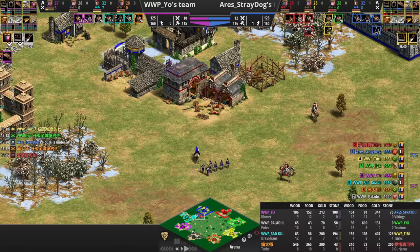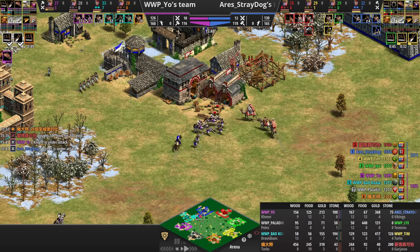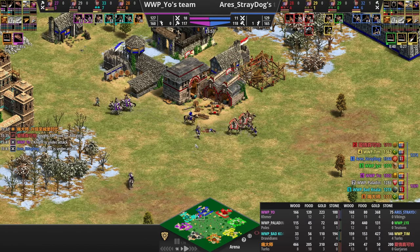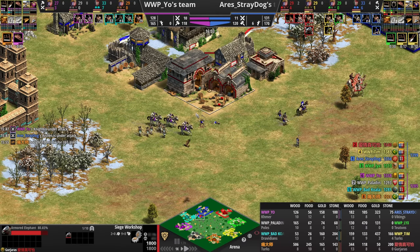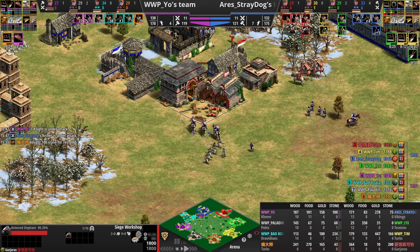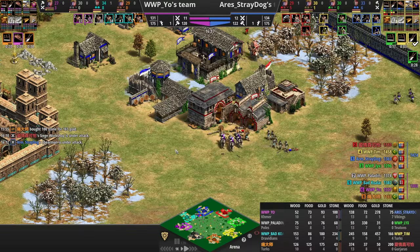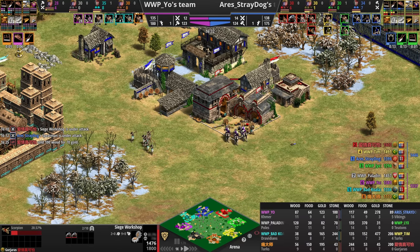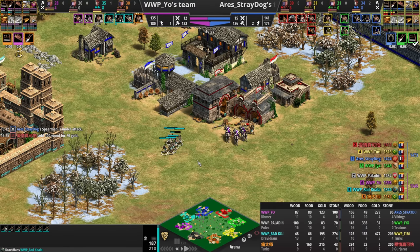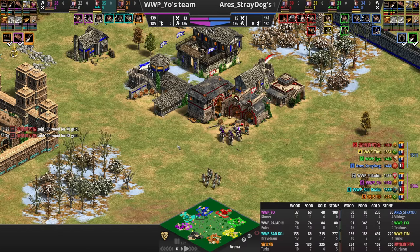Here come two Armored Elephants — basically rams but in elephant form. The difference with monks is you still need to be adjacent to convert them but don't need Redemption. They also have a bit more attack. If they get the jump on archers or melee units, they can actually fight back a little, unlike rams — especially when they get their splash damage going. You upgrade them once to Siege Elephants instead of needing a Siege Ram, and they also benefit from blacksmith upgrades.